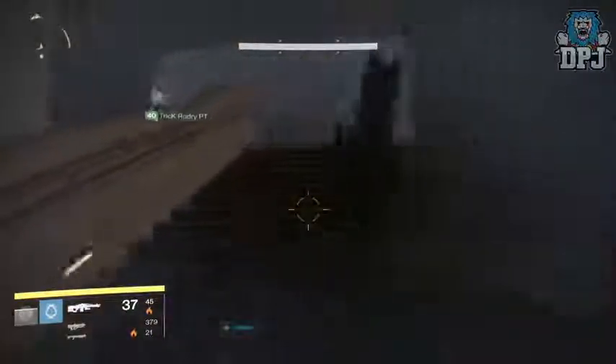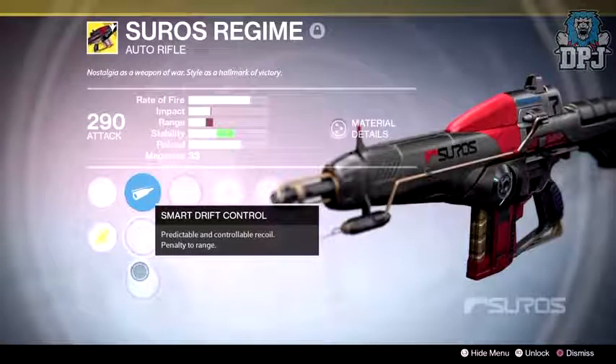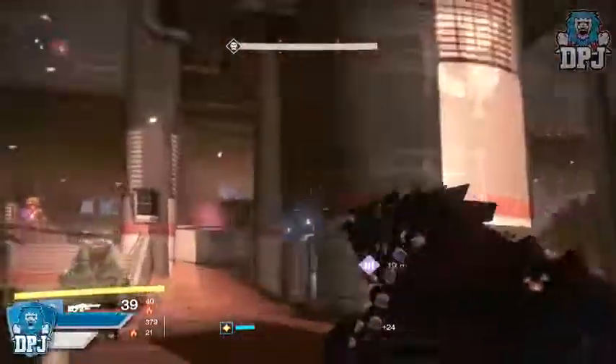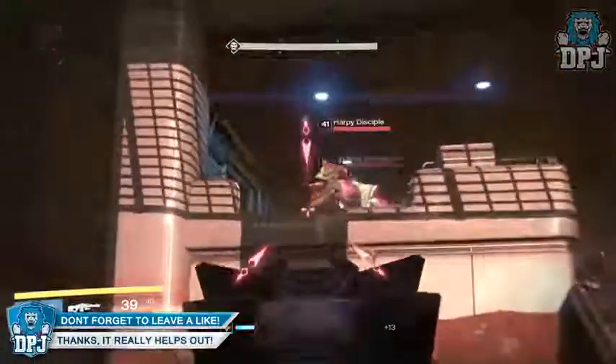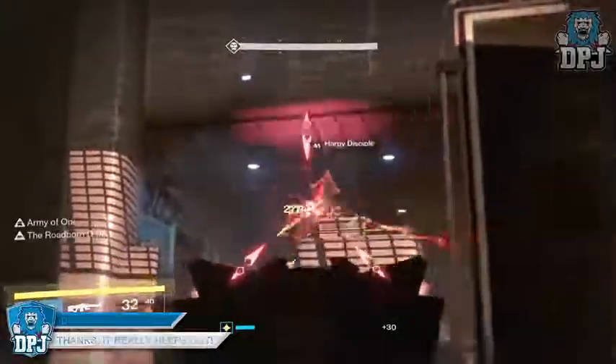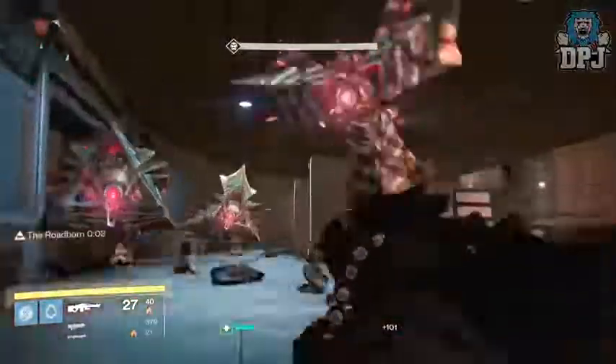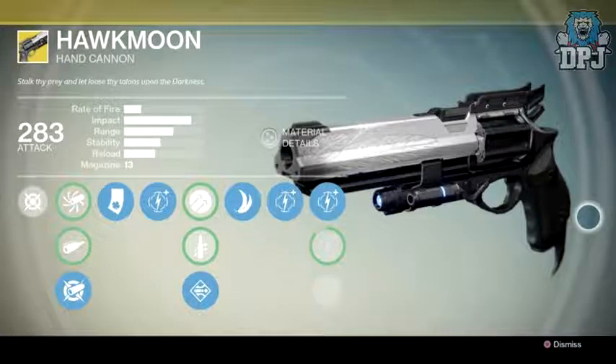The next exotic receiving changes is the Suros Regime. Being a slow rate-of-fire auto rifle, it will receive that damage buff. However, to address the Spinning Up perk, it now kicks in four bullets later than normal. Focus Fire on the Suros Regime has received a buff to its range, and paired with the other range perks, it will max out range entirely. From what we saw on stream, it looked like an absolute monster — like the good old Suros Regime from back in the day.